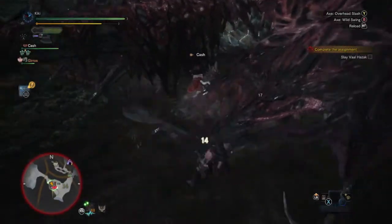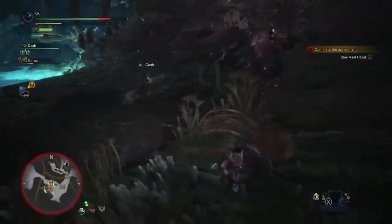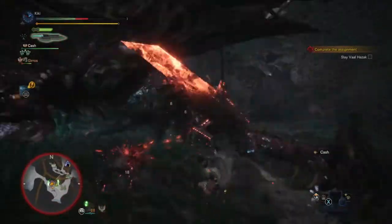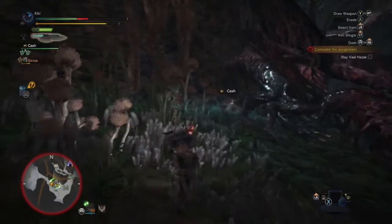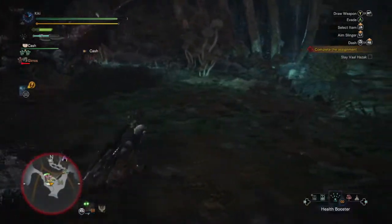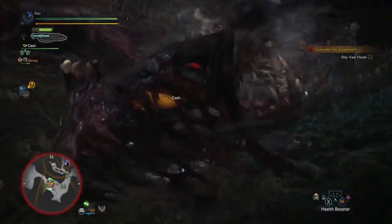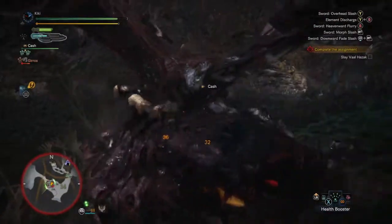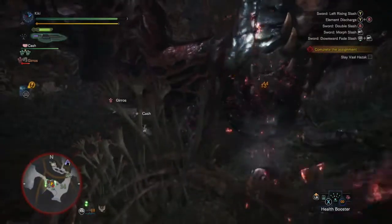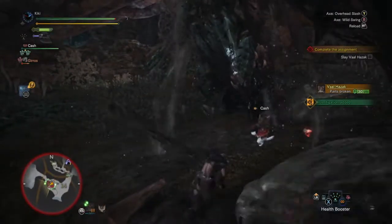Going to get underneath it and start chopping. Roll out of the way — looks like it's coming in for a bit of a lunge. Get in some good hits. Okay, it managed to get us so we're going to mega potion up. Managed to avoid all of that craziness. Getting in some good hits — going to roll underneath this. Managing to get in some good hits, doesn't seem to be doing a great deal. Just sort of blasting away at it.